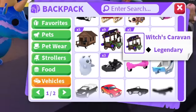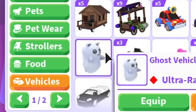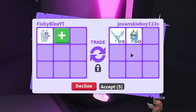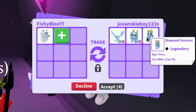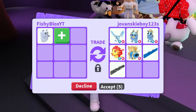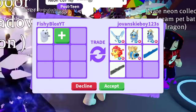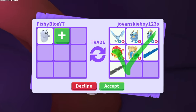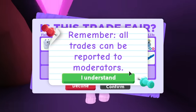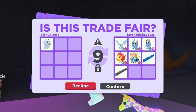We're in another rich Adopt Me server — this time a neon cave. The rarest vehicle in Adopt Me is the ghost vehicle and we're going to trade it here. The first offer from Joven Skyboy has a frost dragon and some diamond pets. I have a feeling they'll remove the frost dragon, but if they hit accept with everything I'll say that's a huge win. They did hit accept — this is looking amazing!